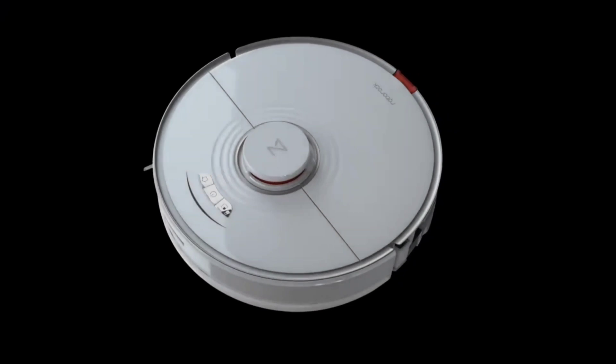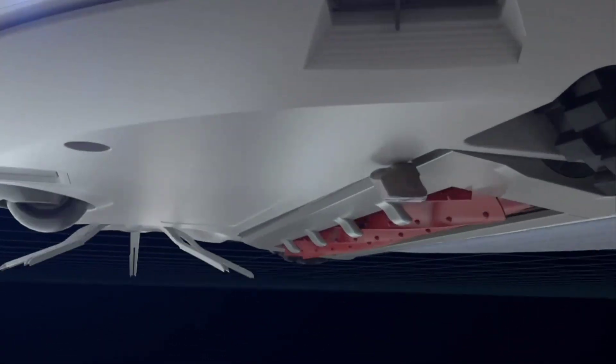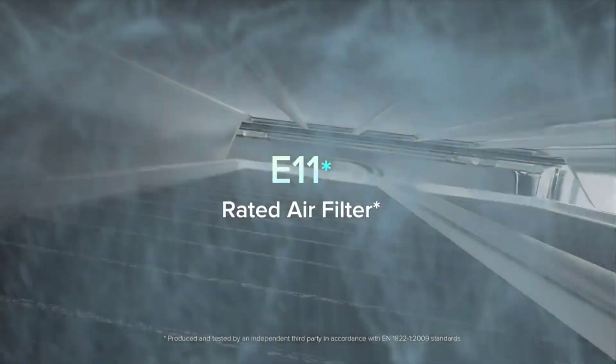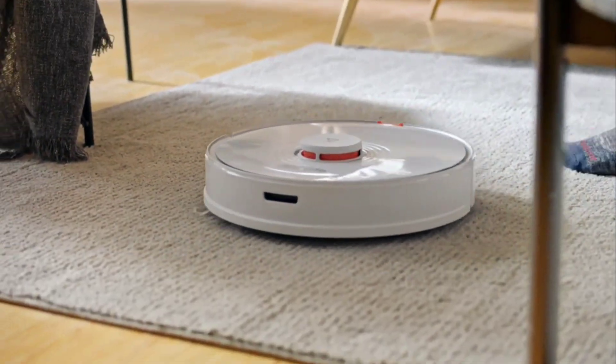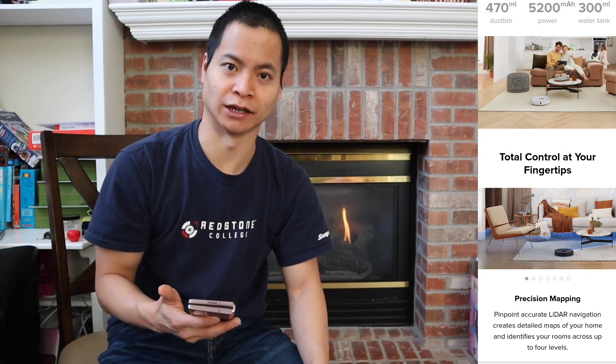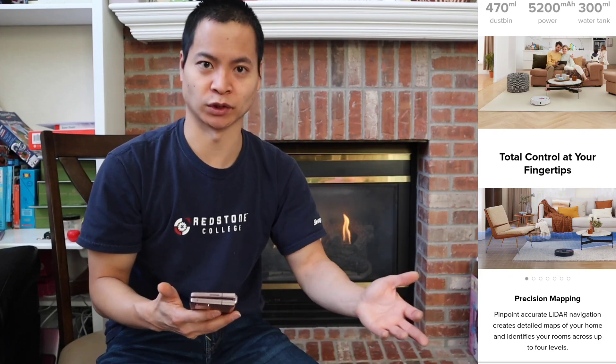Here's a look at the extractor bar in action — you can see it can move up and down. Since this is one of Roblox's flagship models, the specs are very similar to the Roblox S6 Max-V. It has a 470ml dustbin, a 5200mAh battery giving a runtime of around 3 hours on quiet mode, and a 300ml water tank so it can cover large areas. The water tank is electronically controlled with multiple levels of water flow. It will outline the layout of your carpet, which is really nice because I used to try to use keep-out zones to avoid carpets but in some areas it would miss, since my carpet has a weird layout.